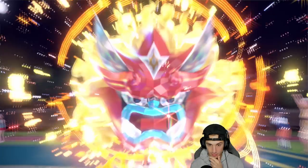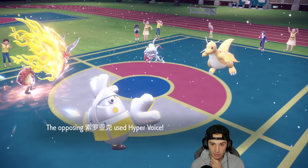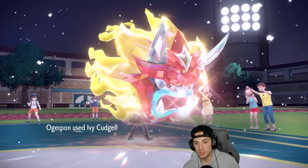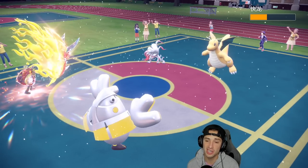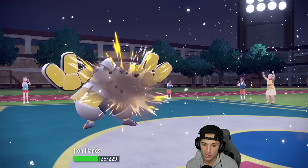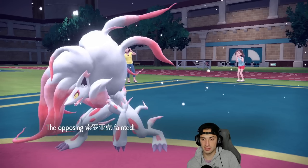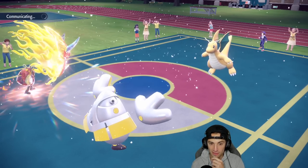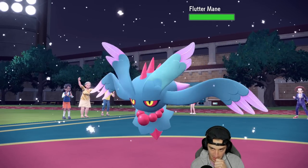Extreme Speed could come out but we should survive at least one. Hyper Voice chips up and we have Aurora Veil. Ivy Cudgel fires — Aurora Veil is just massive, even not very effective it does great damage. Stomping Tantrum comes out and I think they know. We're in a tough spot — Iron Hands is now gone and Flutter Mane comes out. With only one turn left on Veil, Extreme Speed might KO us.